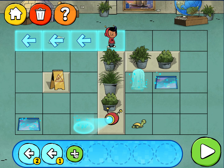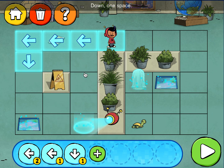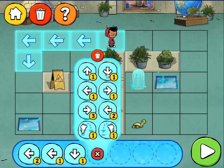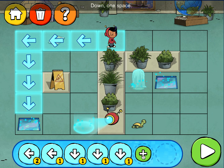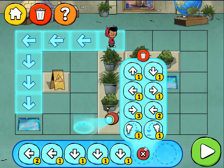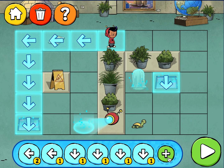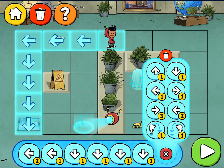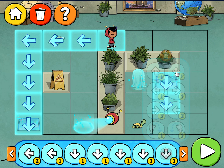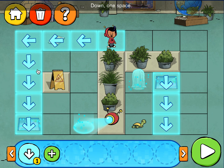Left one space! Down one space! Down one space! Down one space! Down one space! Press the play button to check your code! Down one space! Down one space! Left one space! Hmm... Down one space!